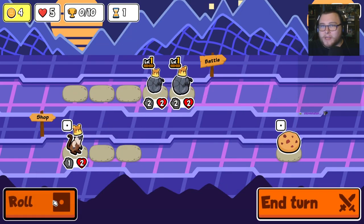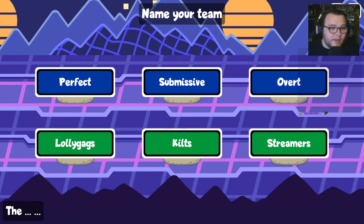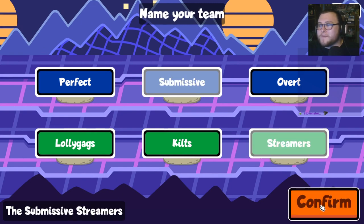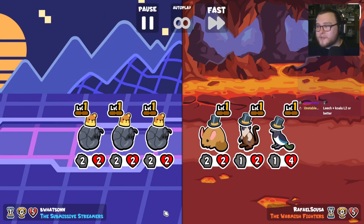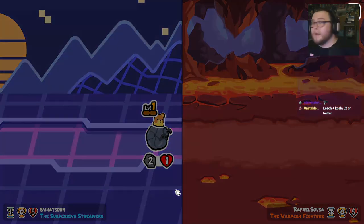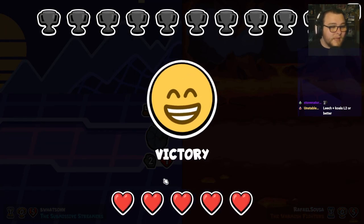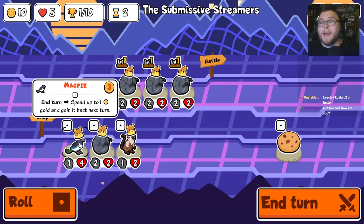We do the double pill bug again and we're gonna roll for another pill bug. I feel a bit like a submissive streamer right now, I don't know about you guys. Leech and koala — level two rebel. Cause otherwise you're just... that's stupid, right?